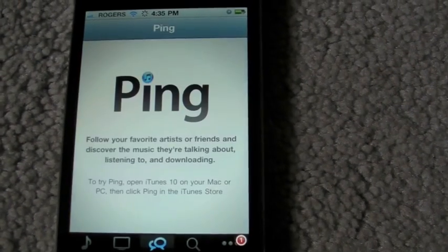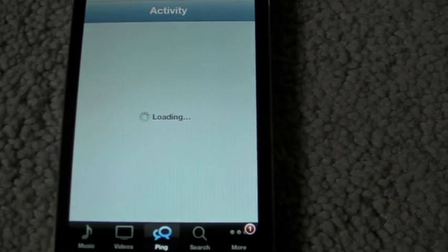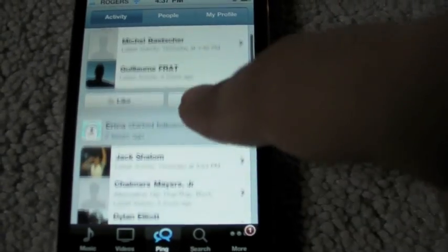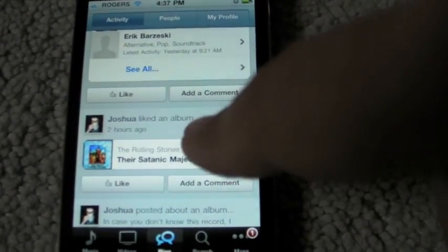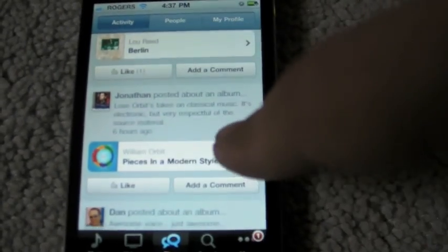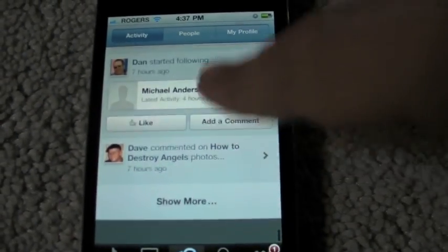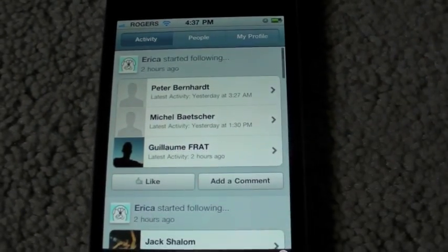One of the other new features is Ping, Apple's new musical social network. If you don't have an account already, all you get is that Ping screen until you've set one up in iTunes, synced it, and then waited. But if you do have an account set up, you'll get a screen showing the people you're following, their recent activities, who they've started following, which albums they've liked, and comments on other people's albums. If you're a celebrity or recording artist, you're a higher level user — you can post videos, pictures, and status, and then regular users can comment on that.